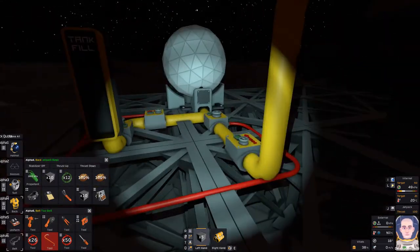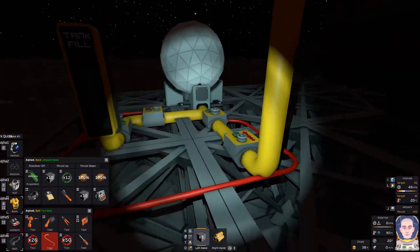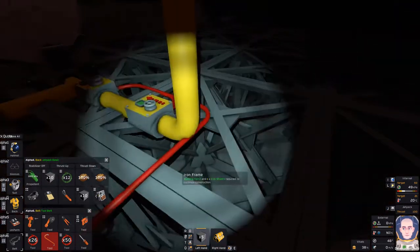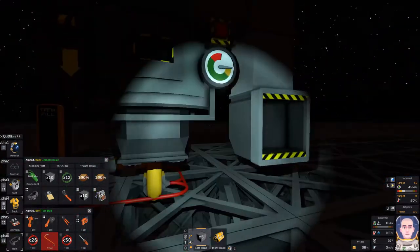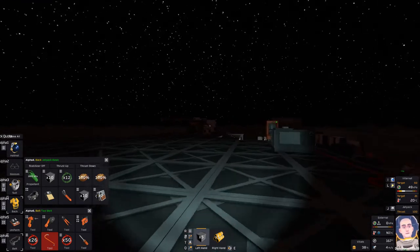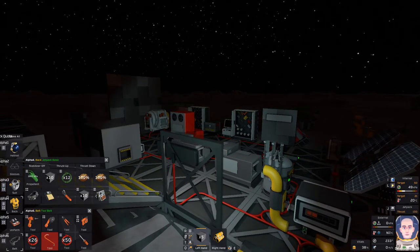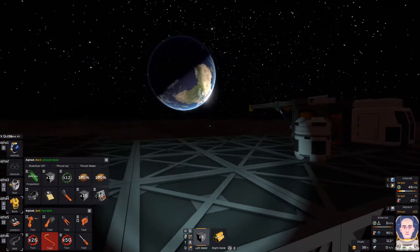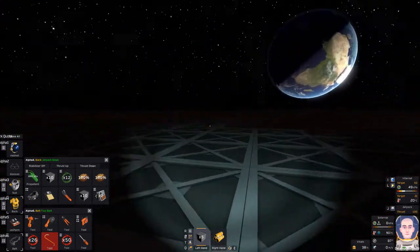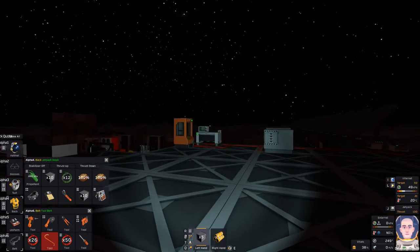I might actually put a switch here just so I can turn this on or off. The only way I could do it right now is going over to the regulator. I think this is a good place to call it here. Next episode we're gonna get that miner up and running and try to get some minor automation going. My goal is to get vending machines — I'm gonna need a lot of gold and more gold, and of course I'll need a lot of iron too. Thank you all so much for watching — hope you enjoyed. If you did, don't forget to leave me a like and as always I'll see you in the next one.